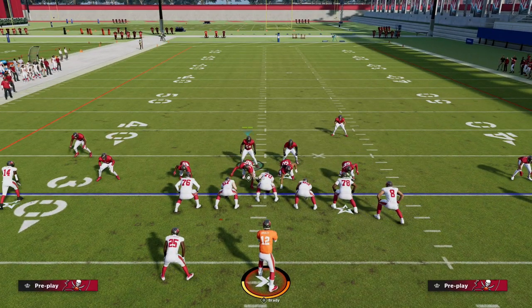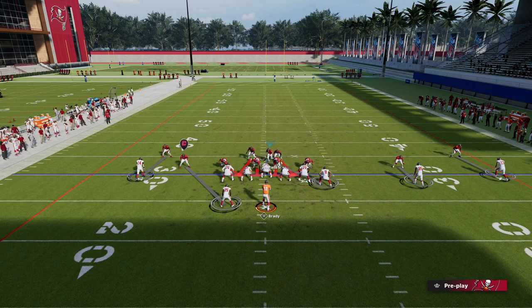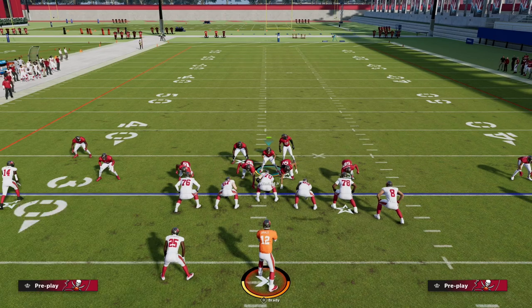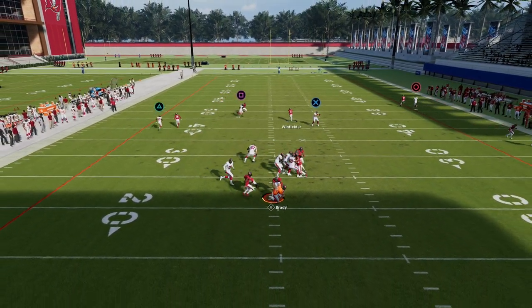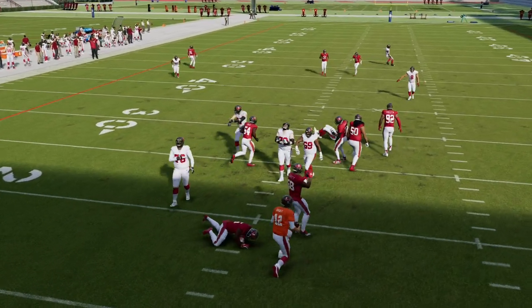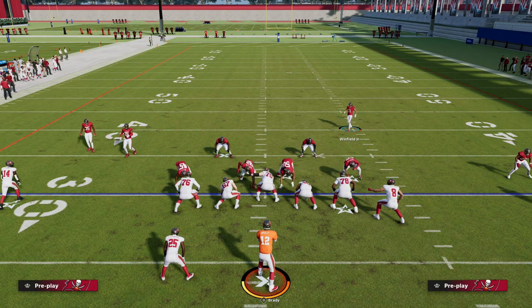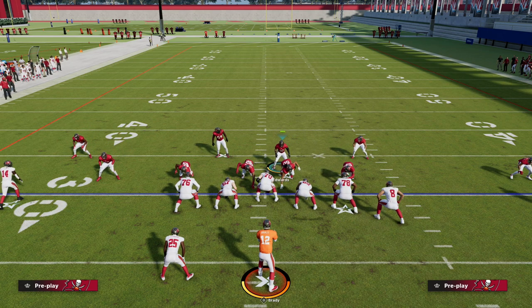There's one last way to do this that I want to go over — it's a little more aggressive. If you want to try to get two-way heat, you can come down here with this user and do something like this, and you see how fast the blitz comes in. Then I just have to get out to the tight end on the play. There are so many ways you can send pressure out of Big Nickel Over G.